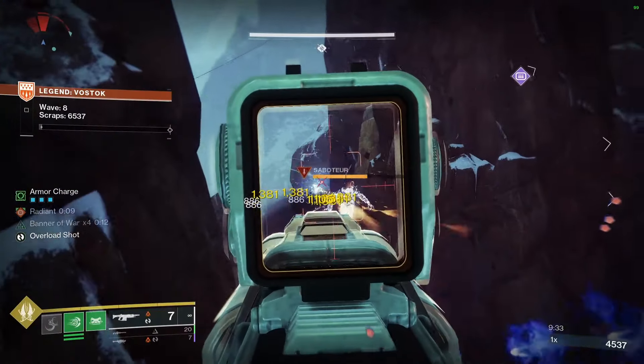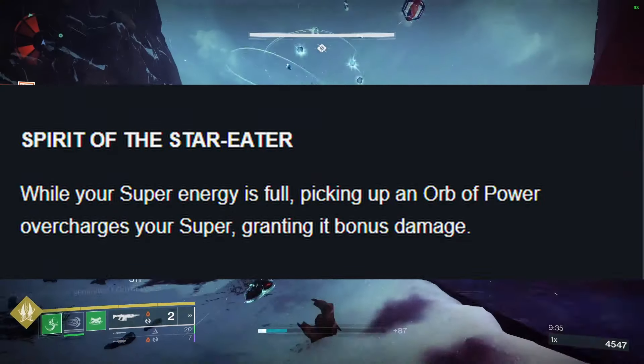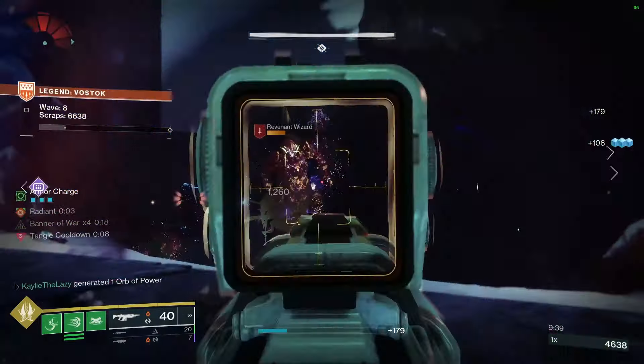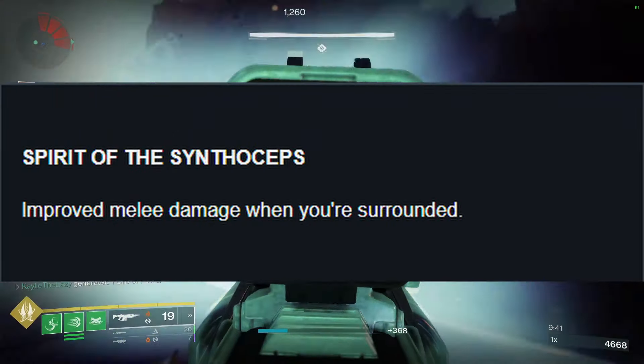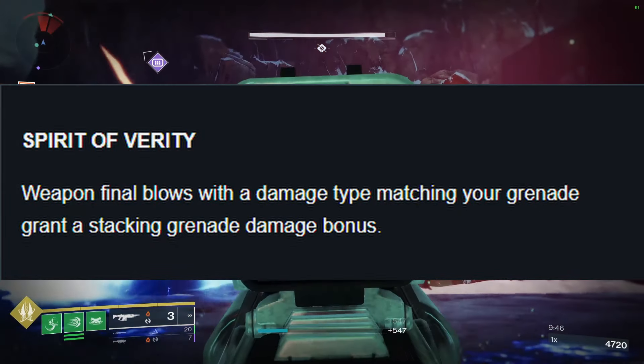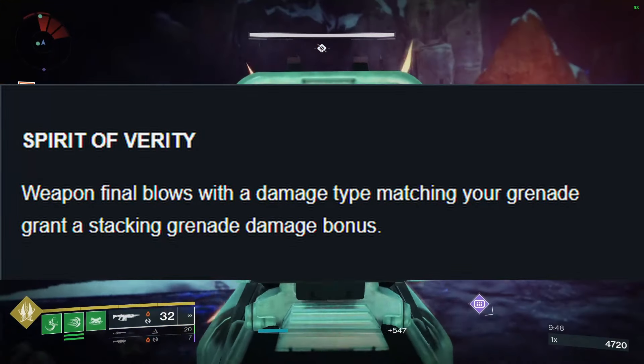The shared perks in the second column are: Spirit of the Star Eater — while your super energy is full, picking up an orb of power overcharges your super, granting it bonus damage; Spirit of Synthoseps — improved melee damage when you're surrounded; and Spirit of Verity — weapon final blows with a damage type matching your grenade grant a stacking grenade damage bonus.